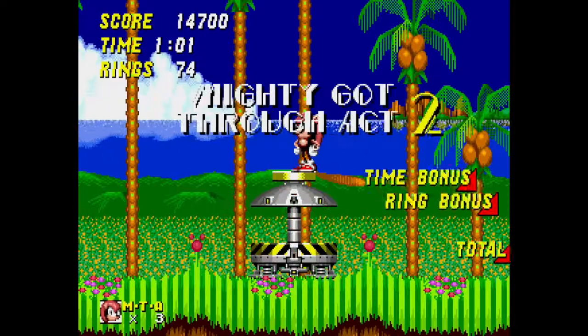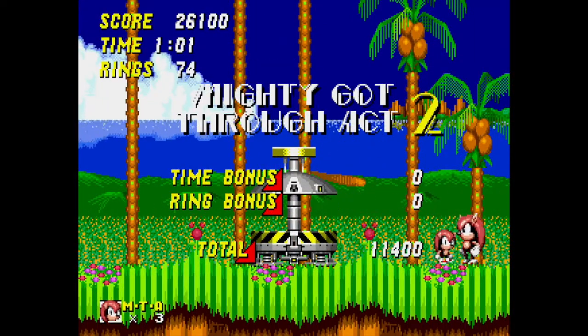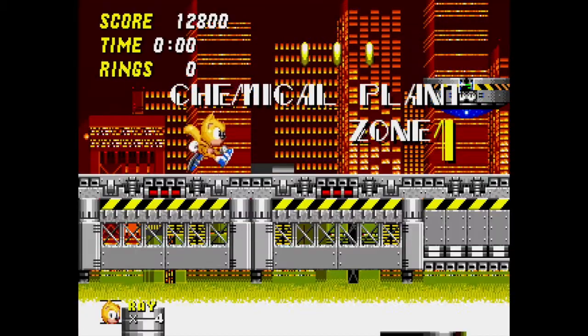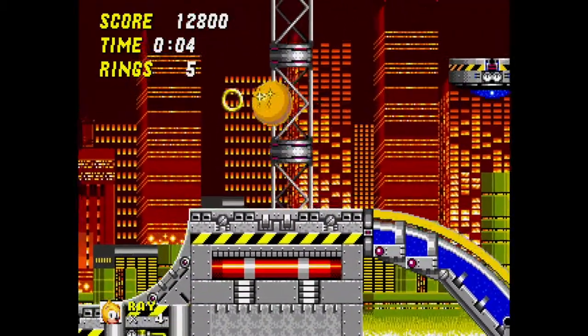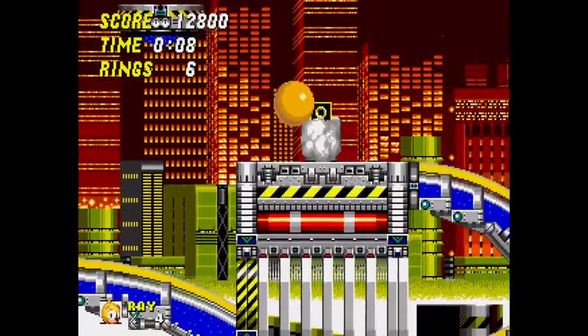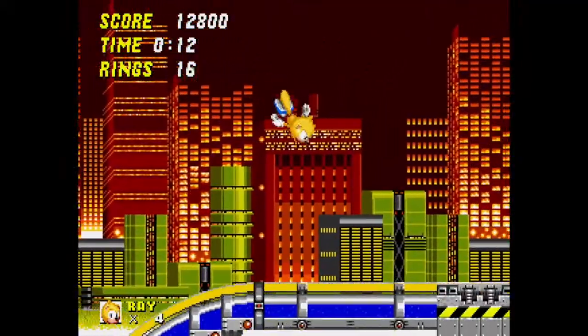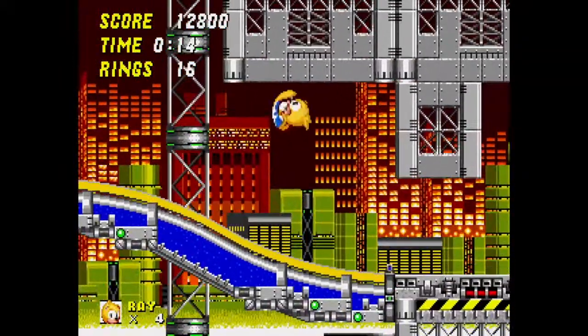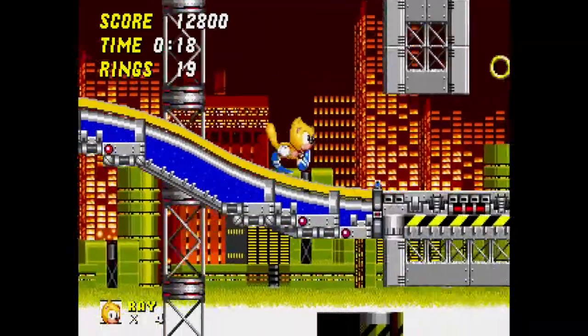Now we are going to be going to Chemical Plant. So yeah, we're going to be playing as Ray. Now we are in Chemical Plant as Ray the Flying Squirrel. Honestly, I don't really like the color they used in the Ray and Sonic 1 ROM hack — that's like the better one.